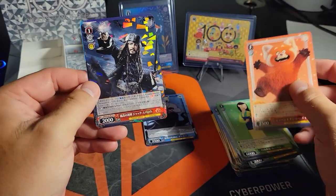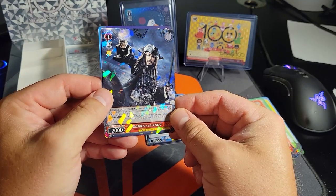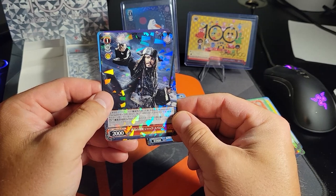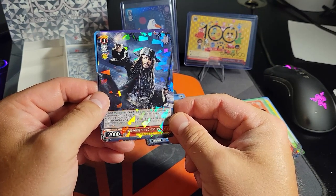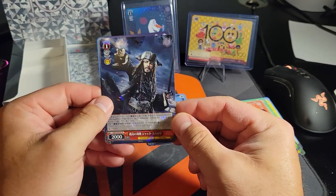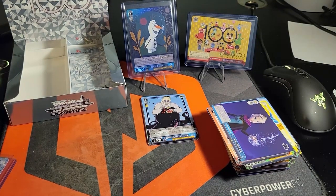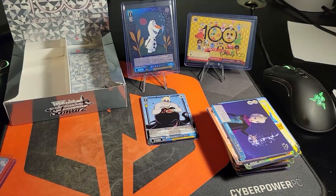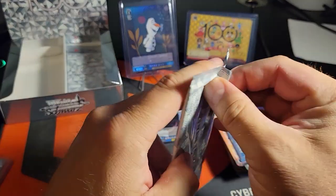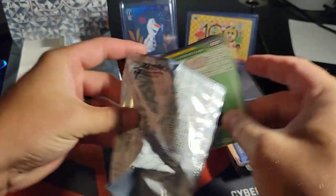Oh, we haven't seen this one - Pirates of the Caribbean! That's super cool. I didn't even realize Jack Sparrow was on any of these. But look how cool that cracked ice thing looks on camera - wow, it looks so cool with that spotlight on the side. That's just a regular rare, but that's really neat. I like that one a lot - they make such cool cards.